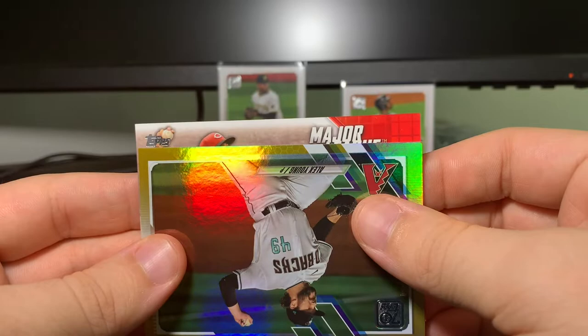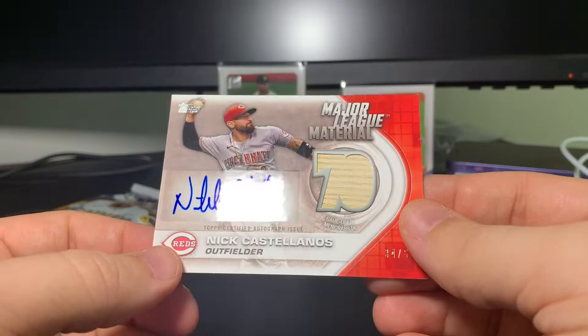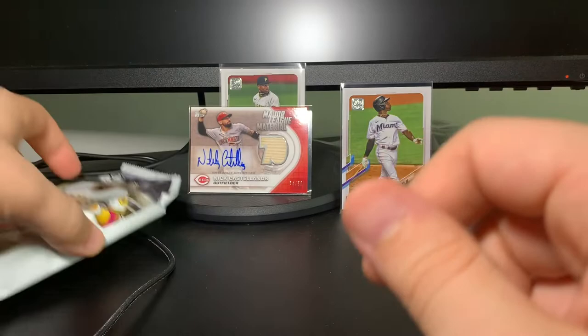No — oh my goodness, I did not expect that! A Nick Castellanos auto relic numbered to 50! Wow, oh man, that's awesome. I thought for sure it was just gonna be a relic, so to see that it's actually an auto hit — that is super spectacular. I wish I had a thick enough top loader for it right now but wow, that's awesome.